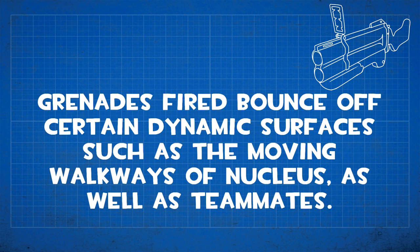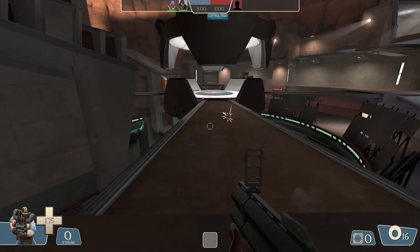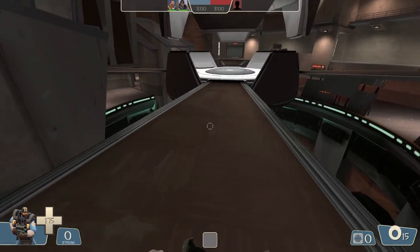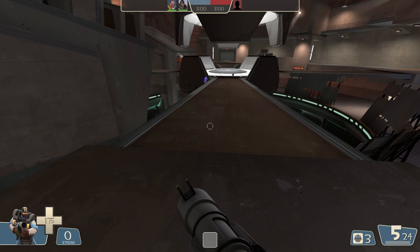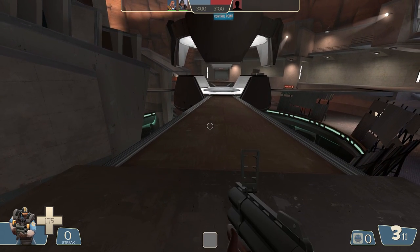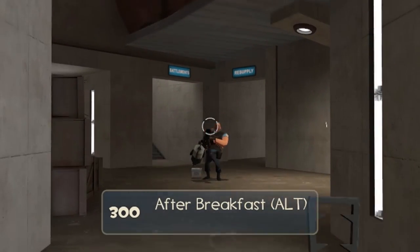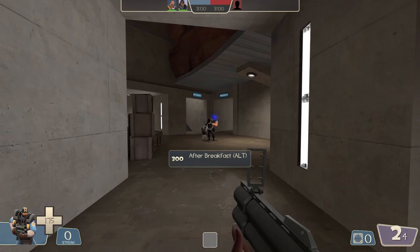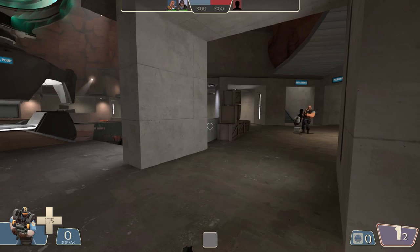For Demoman's primary weapons, the Lock-N-Load has a bug claiming grenades will bounce off certain dynamic surfaces like the moving walkways of Nucleus, as well as teammates. The Lock-N-Load's bombs shatter on surfaces, but they didn't bounce off the walkways in testing. As for bouncing off teammates, projectiles do collide with friendly players after traveling a certain distance — that's intentional, not a bug. Even after bouncing off a teammate, they still shatter on surfaces.